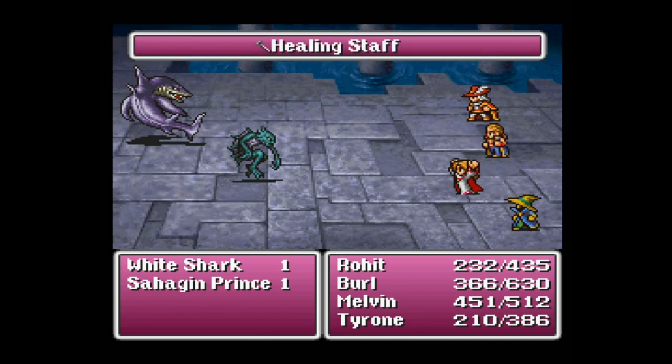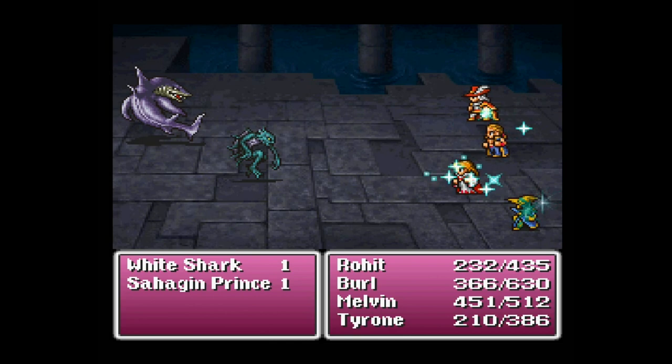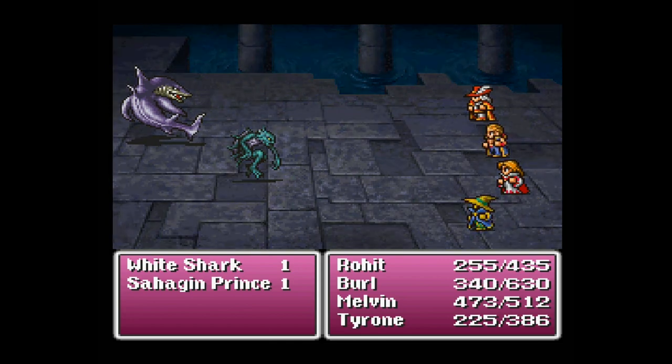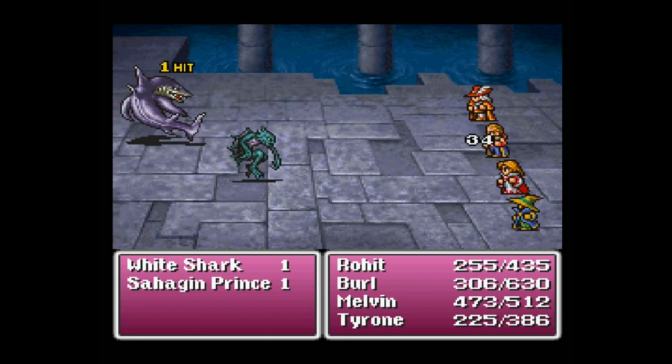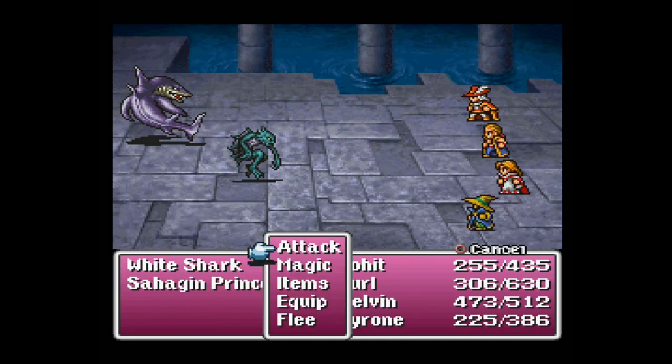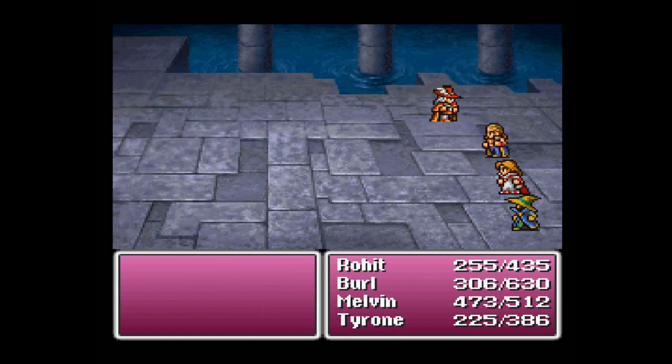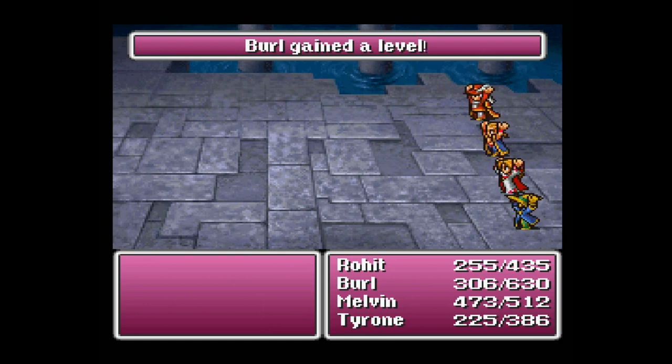We want to make sure we're getting everything in this room because as you saw in our last episode, there are just so many extraordinary treasures here. Even if our team can't use all of them, we can sell them and we'll want that gold later on. Either way, it's going to behoove us to take time to wander around. I'll try to be mindful and cut out a bunch of the repeat and duplicate fights — not all of them, but most.